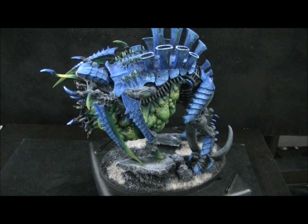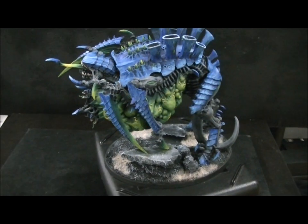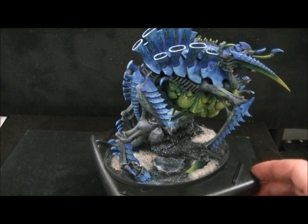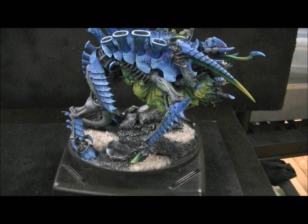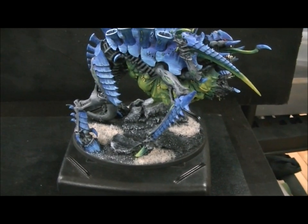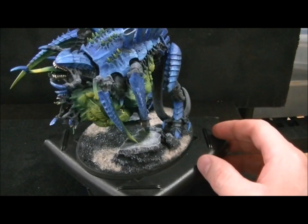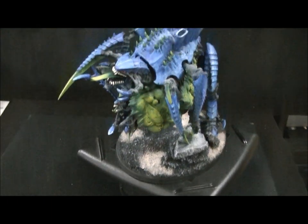Hey, Blue Table fans! You have before you a Games Workshop Tervigon for their Tyranids line. This is not a color scheme you see every day — it's an obviously dark to electric blue carapace with gray skin, which meets Sean's Tyranid painting color scheme criteria of dull versus bright. It also has this lime green all the way up to yellow where the skin is more delicate.